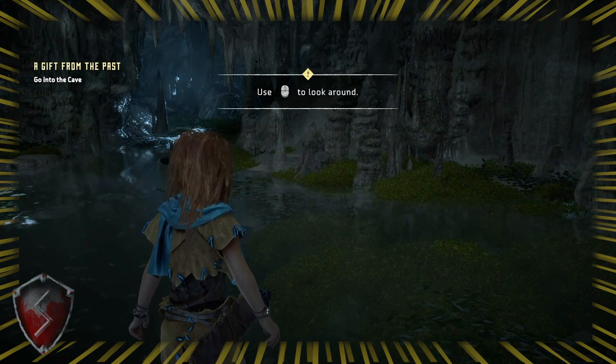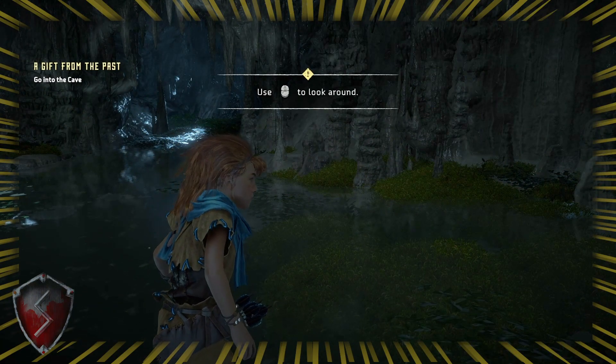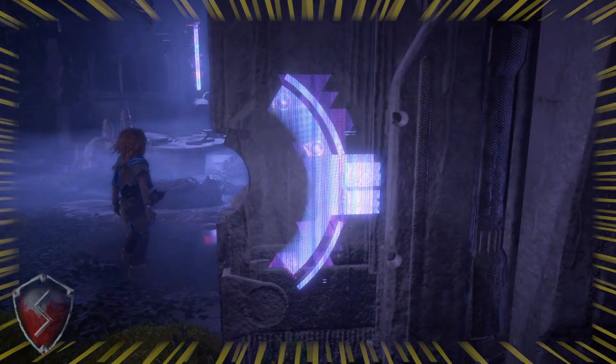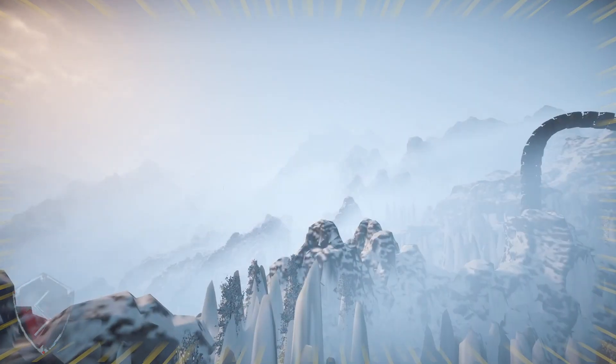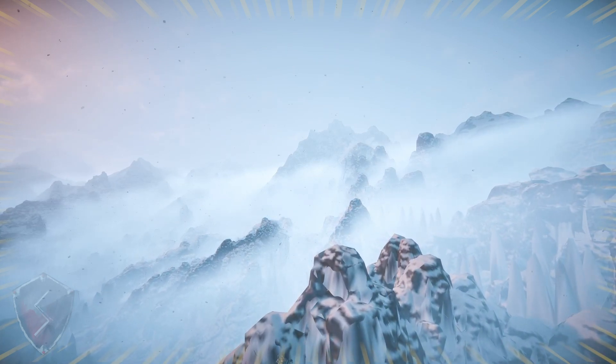One of the first things I did when Aloy fell into the underground caverns was take a look around. As I did this, I inevitably ended up pulling the camera farther and farther out just to see what I could find. The map in Horizon Zero Dawn is truly vast, and as I pressed further away from the cavern, I was really able to take in the scale of it all.